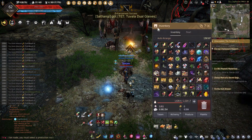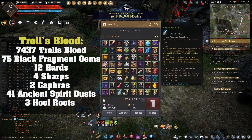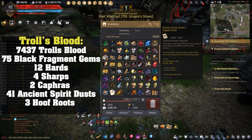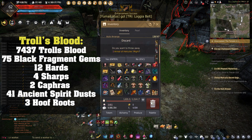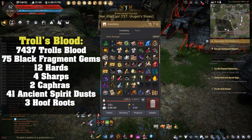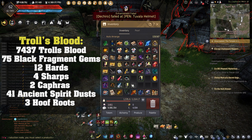One hour is done with the trolls — let's have a look at what we got here. 7,437 Troll's Blood, 75 black fragment gems, 12 hearts, 4 sharps, 2 Kafras, plus 41 ancient spirit dusts and 3 hoof roots.